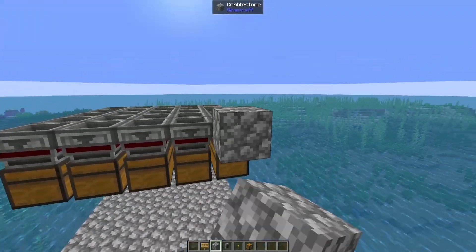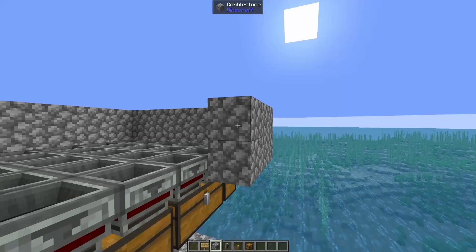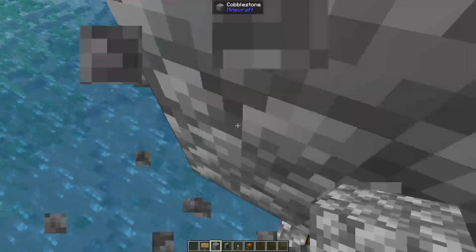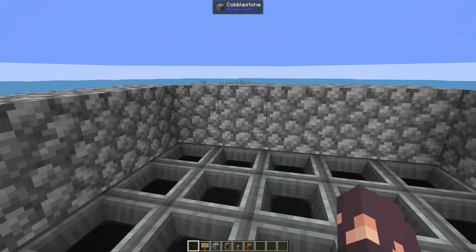Around the andesite funnels, build a cobblestone wall - you can cut out the corners to save some blocks. Then from the andesite funnels, build straight up 29 blocks.